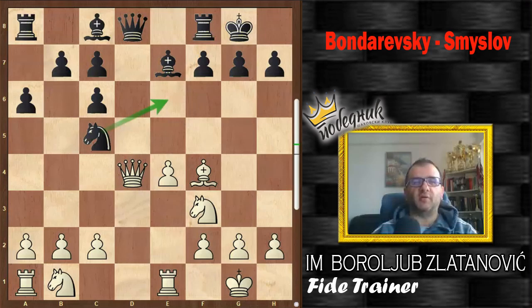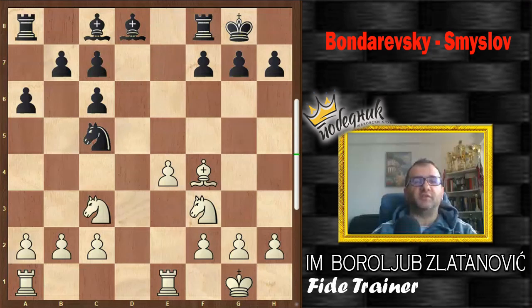Also, he attacks the queen. He's ready to get tempo with Nc6, and white decided at that moment to take on d8 because black is practically forced to take with the bishop. Taking with the rook will cost black the pawn on c7. So black takes with the bishop, Nc3, and now we can see black played the amazing move f5.